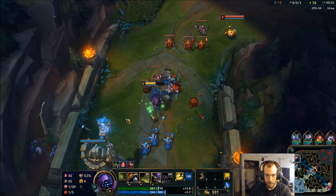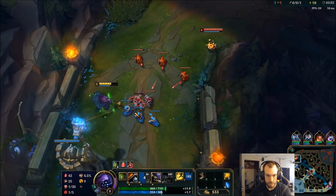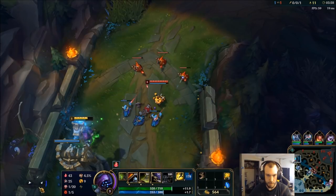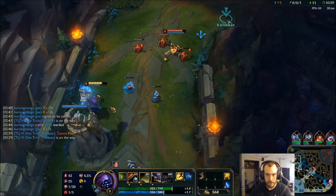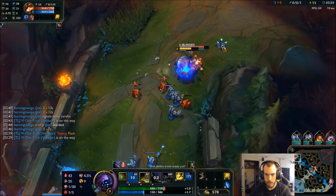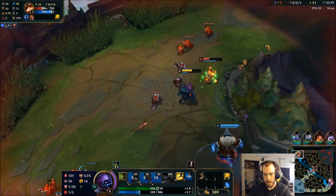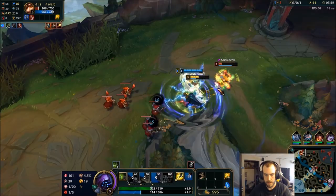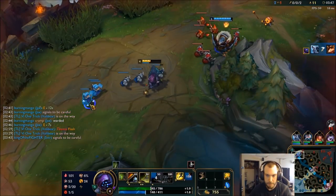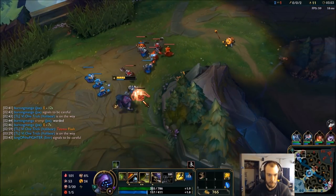Probably gonna need holy bear to come back in, all honesty. See if he returns — ganks, then this Teemo can get messed up. Just walk away. Took a nice little tower shot. As soon as holy bear gets a little bit closer — yep, he should be dead. Nice, good job. Now this Teemo is in deep deep trouble.